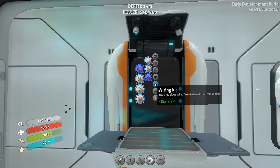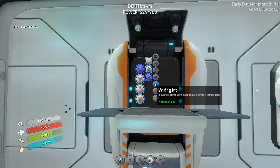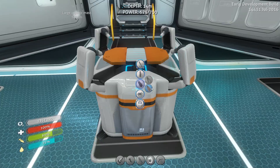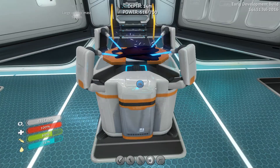What do we need? Oh cool, just needed two to make the wiring kit. I've got enough to make another wiring kit. Let's make these fins right here. There we go.